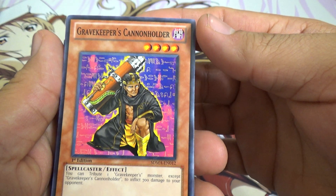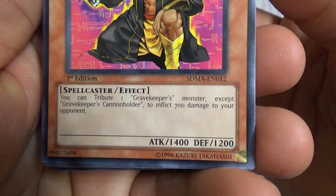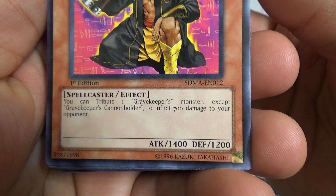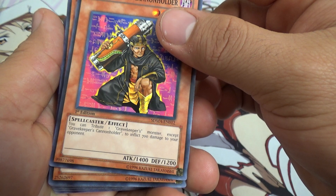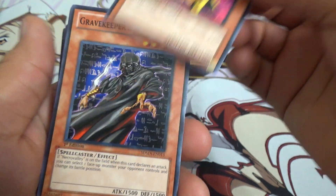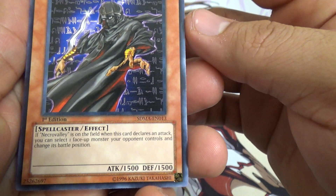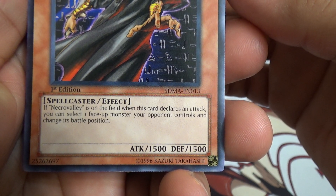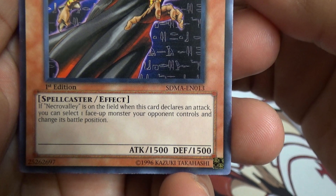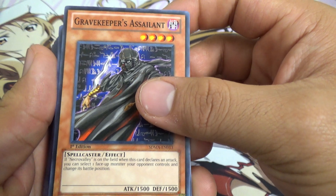Gravekeeper's Cannon Holder — tribute one Gravekeeper's monster except Cannon Holder to inflict 700 damage to your opponent. I don't think that could be stacked. Gravekeeper's Assailant — if Necro Valley is on the field when this card declares an attack, you can select one face-up monster your opponent controls and change its battle position. That's actually pretty useful.